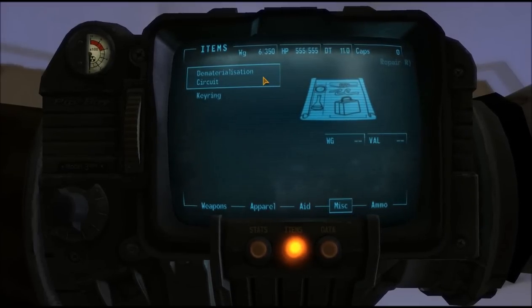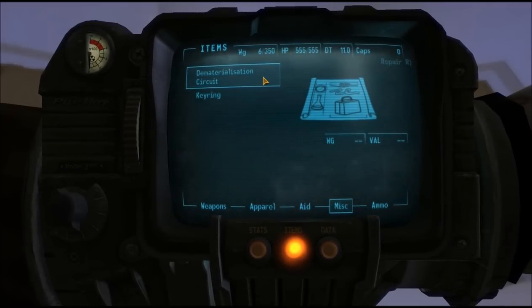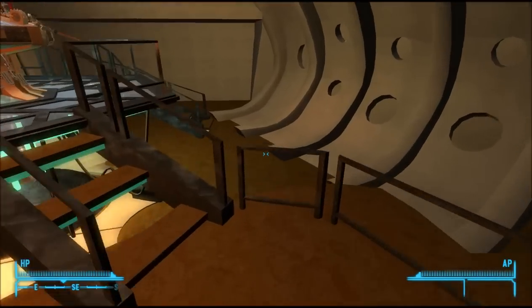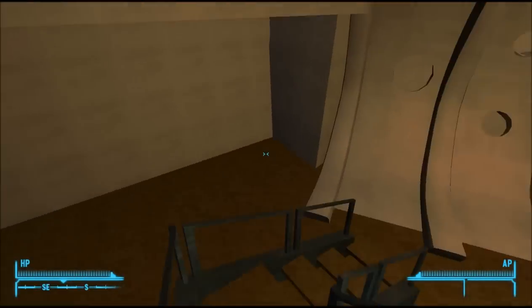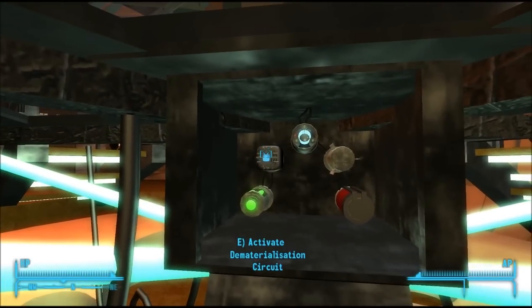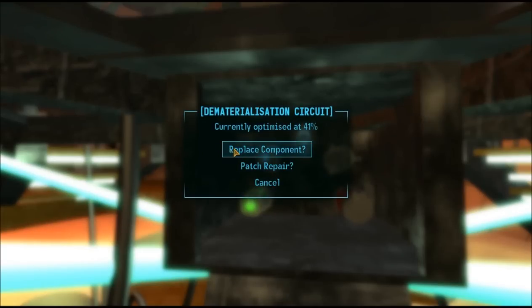Now that we have got the dematerialisation circuit, we need to head right back up to the control room. We need to head back down to our five master components, find the one we wanted to replace, activate it, and then this option appears — only if we have it in our inventory — to replace component.